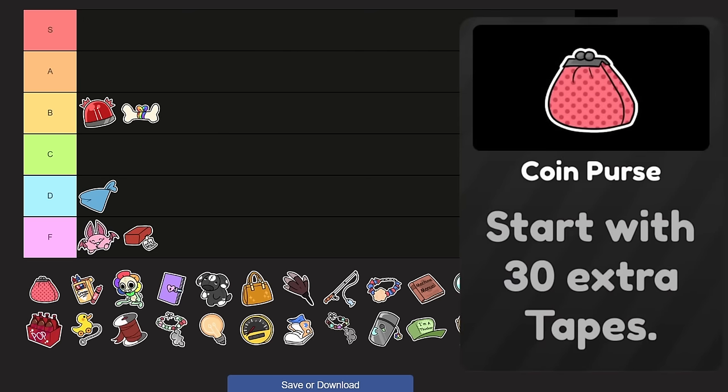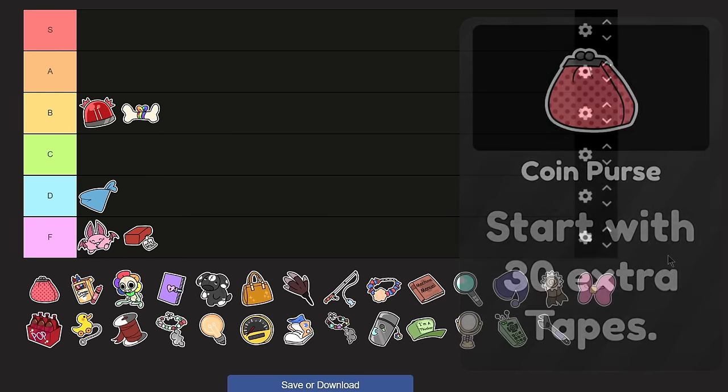Coin Purse — there are two of them: Fancy Purse and Coin Purse. Coin Purse lets you start with 30 extra tapes. 30 is quite small; that's very little. And this is only at the start, so it's not a constant thing — just a 30 one-time thing and you're done. You're better off using your trinket slot for something else. There are many better trinkets. F tier.